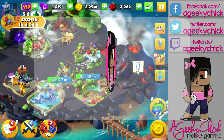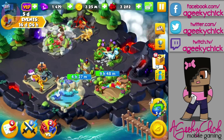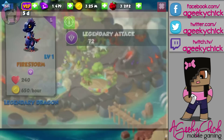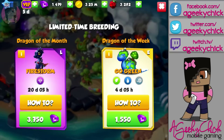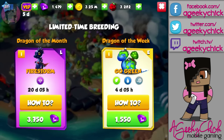Hey guys, it's a Geeky Chick here with a Dragon Mania Legends video. Today I'm going to be telling you how to get the dragon of the month. The dragon this month is Firestorm, and to get him you need to breed fire, wind, earth, and plant. There's a whole bunch of different combinations and I'm going to read them off to you.